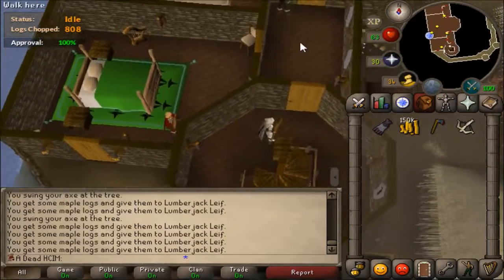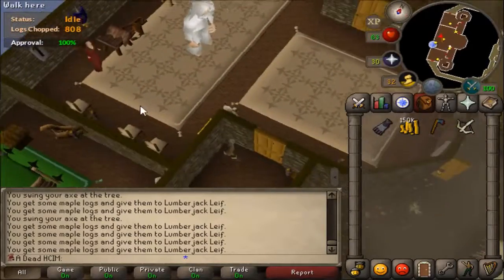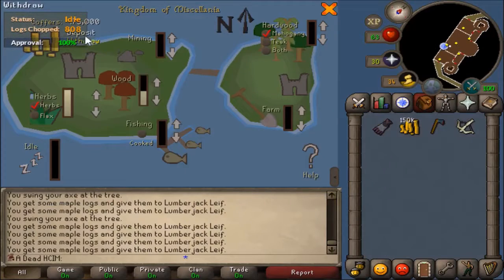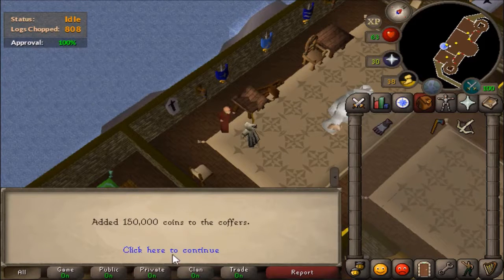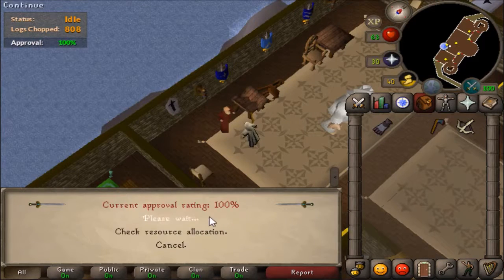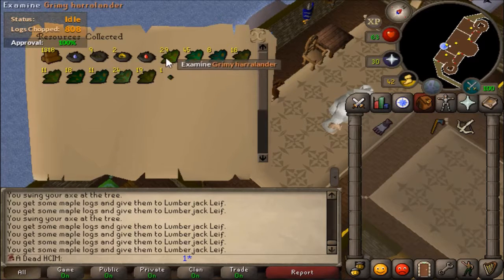The last thing I want to do before I end this episode is make some more energy pots. I need some Harralanders because I have none in the bank, and I thought the easiest way to do that is through Miscellanea. Let's check I have enough cash. With these I'm going to make energy pots. So 29 Harralanders — very nice. And 11 Ranarrs — pretty good as well.